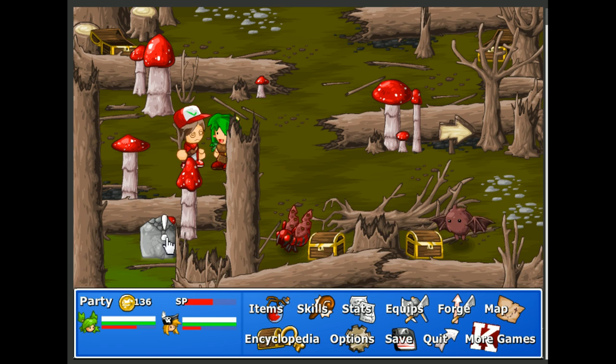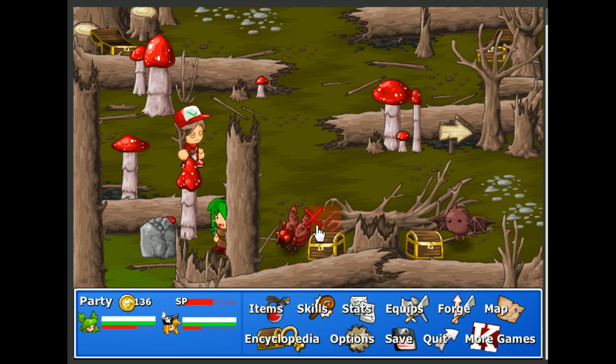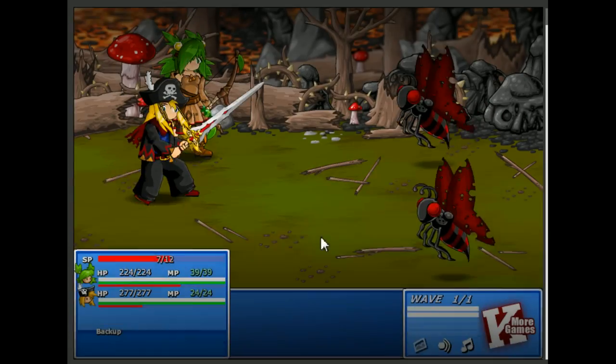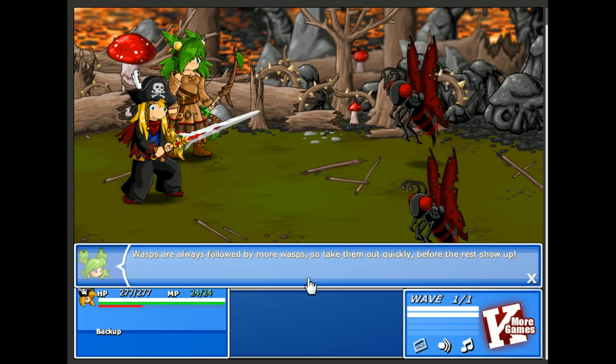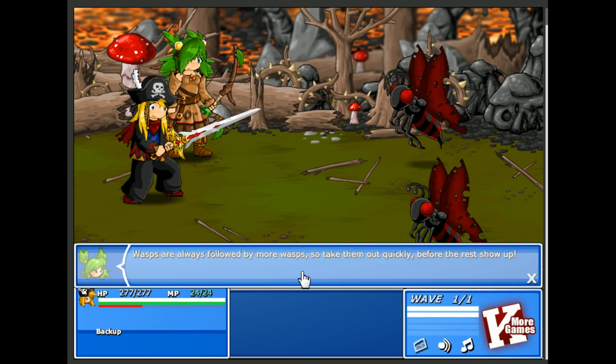That was the save point. Looks like this shortcut to Whitefall Town has been blocked off. Oh well, I've got more important things to worry about right now — like this treasure chest. Wasp are always followed by more wasp, so take them out quickly before the rest show up.